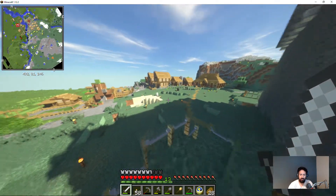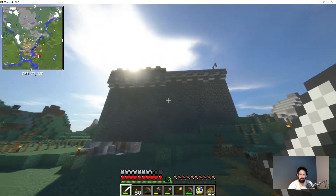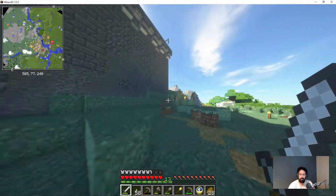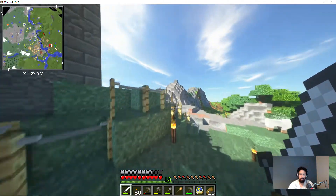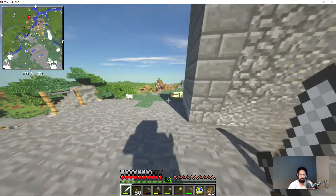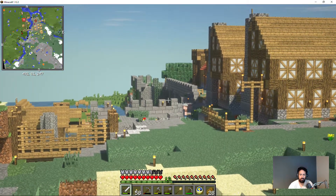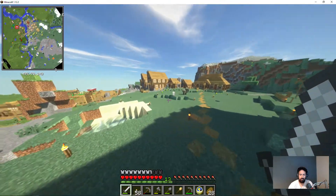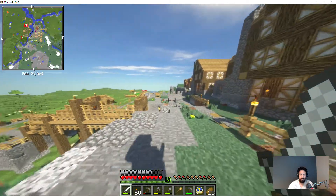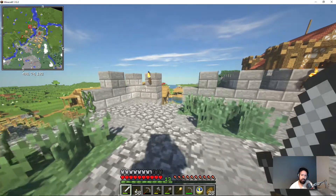Welcome to another episode of Minecraft Minecolonies. In the previous episode we managed to finish both segments of wall and start construction of the tower right here. The builder ran away to get more stuff - we've lost a total of three builders in the past three episodes, which is not very efficient, so hopefully she'll stay alive this time.